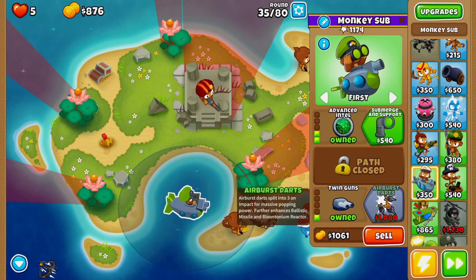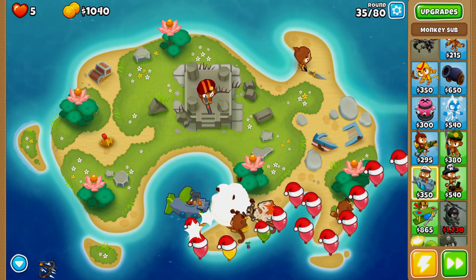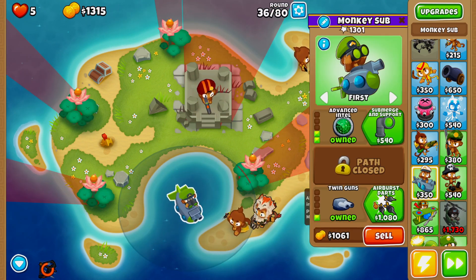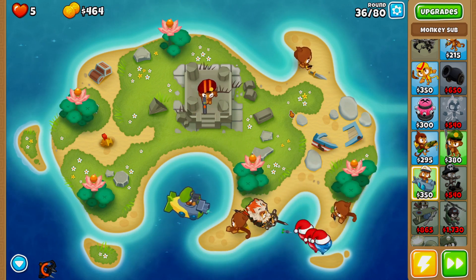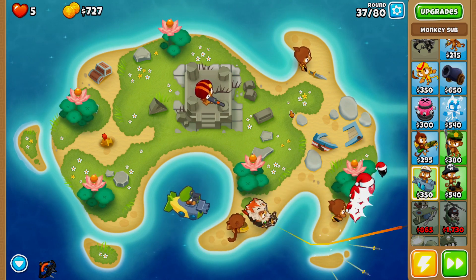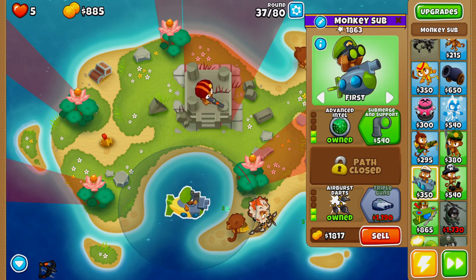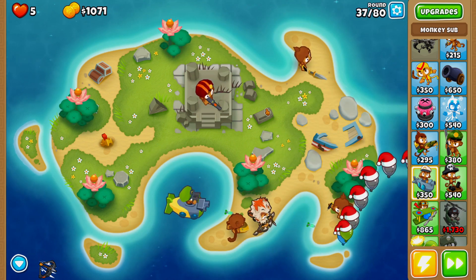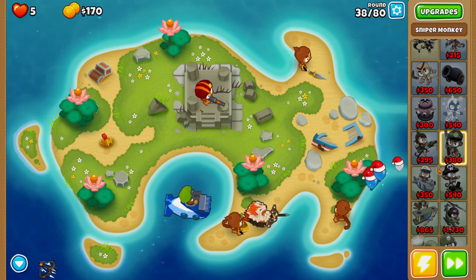We should be able to afford our armor darts here in just a second. Let's activate Quincy's rapid fire on round 35 because there are quite a few balloons and we don't want to risk losing — as you can see we cannot afford to leak another balloon. We're basically playing on CHIMPS half cash mode right now. As soon as we can afford twin guns we're going to go ahead and buy them.